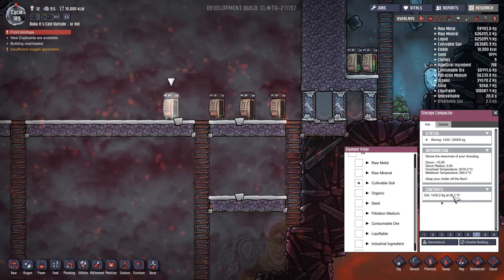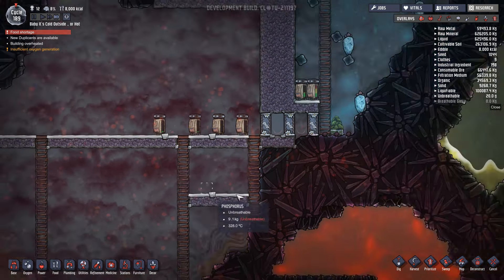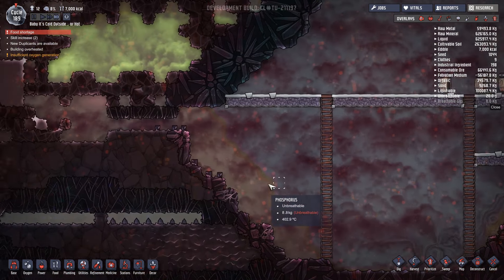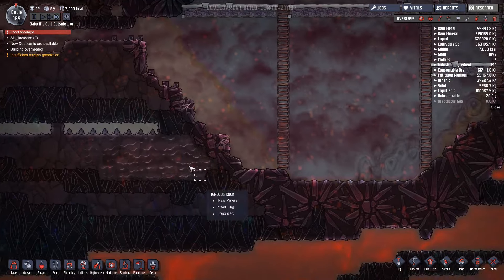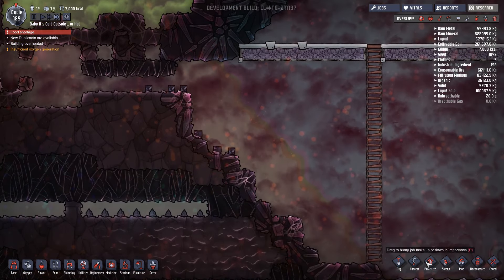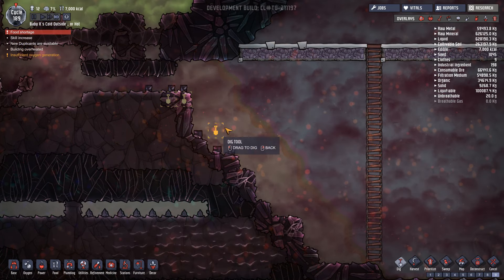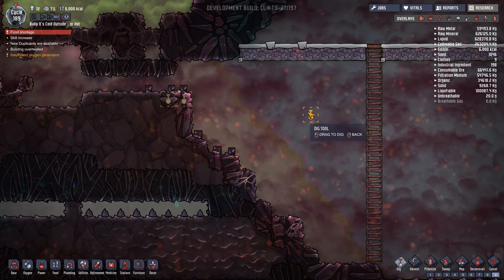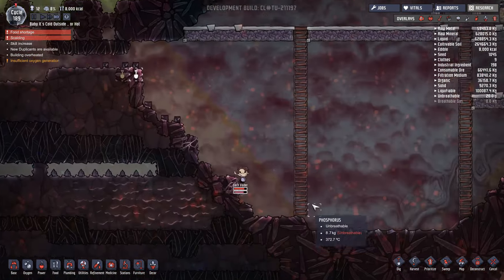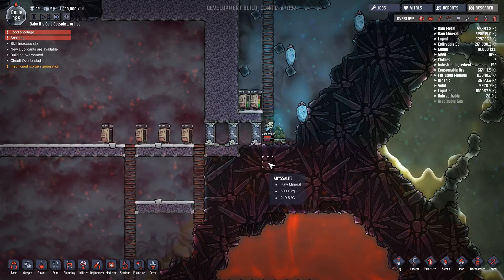It's going to take a while to get up to the temperature we need, but the point is we can do it. If we really wanted to speed things up - this is like 500 degrees all of this, over here it's 1300 degrees. If I dig through here that's going to make this very very hot. Let's dig out those two and take it from there, a bit at a time.